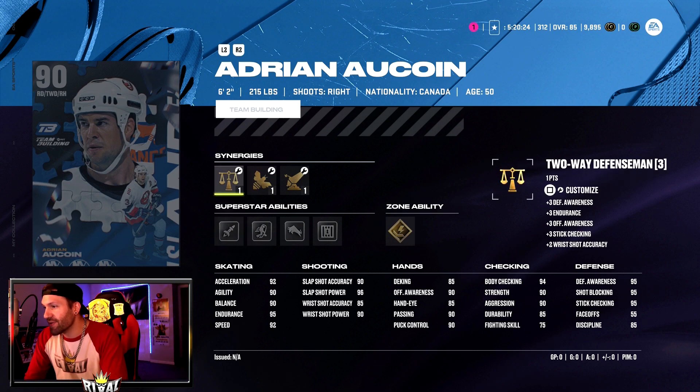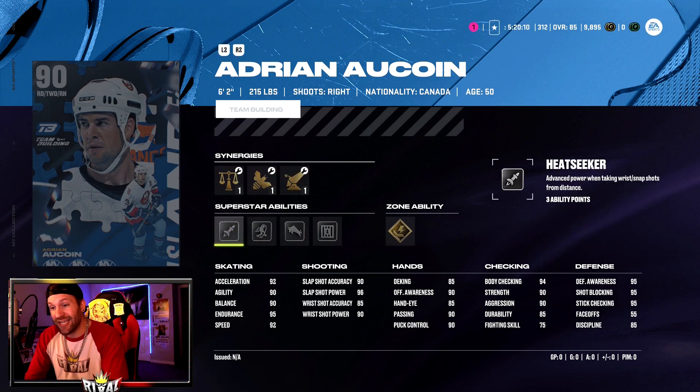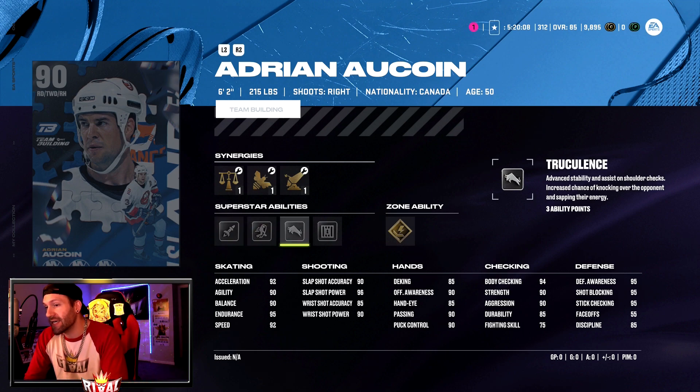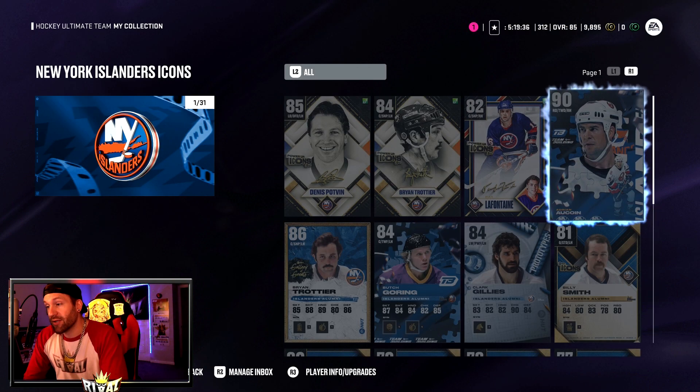The last team builder is Adrian Aucoin — 6'2", 215 pounds, a right-handed defenseman, which a lot of us kind of need and can be tough to come across. He has four abilities: Heatseeker, 1T, Truculence, and Shutdown, with a zone ability of Thunderclap. He is a two-way defenseman, so offensively and defensively pretty good. Slap shot accuracy 90 with 96 power, and wrist shot accuracy at 85.